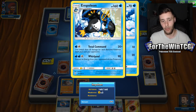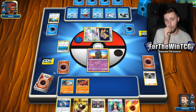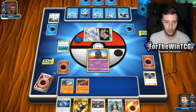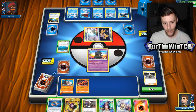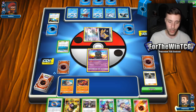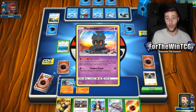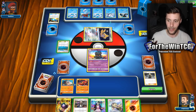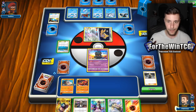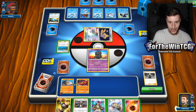I kind of like Empoleon. I think it's very achievable now with Jirachi and Ninetales, and on top of that we have Aqua Patch. So Total Command is not a hard attack to achieve. I think Empoleon is good, but it's only as good as your opponent's bench. I'll be completely honest — I forgot about Empoleon and it seems to be a decent card. What was holding it back at its time was its issue of being a Stage 2. But that's not really as much of an issue nowadays.